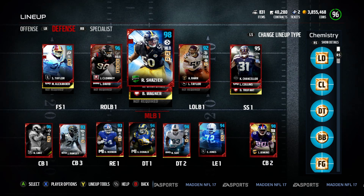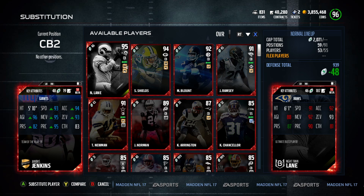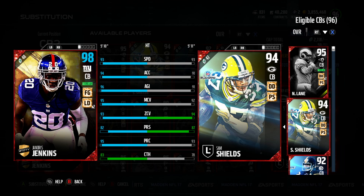Hey, YouGoutFox here. Today we have a review of 95/98 overall Janoris Jenkins. You can get him to 99. Janoris Jenkins here has 93 speed and he's got FGLD. I like the Field General because you get that extra speed on there.